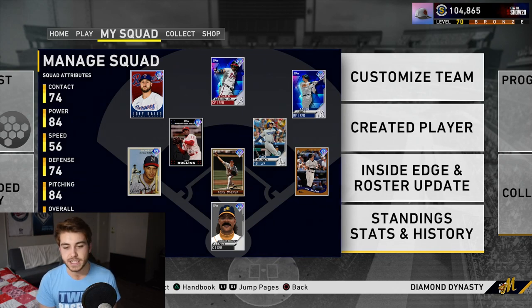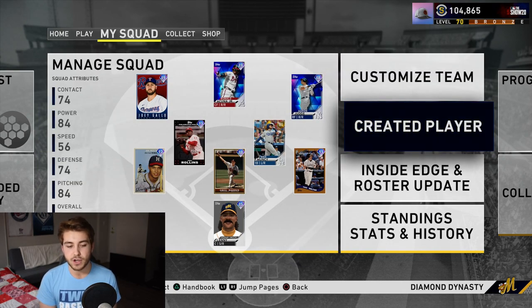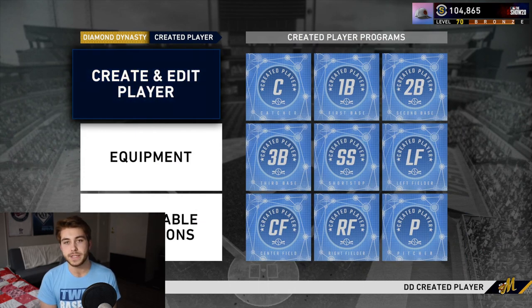Creative players are obviously very good for what reasons: you can build your own archetype, you can pick what position you want them, and you can choose your swing as a switch hitter. That is the most important thing of all. I will have another video strictly talking about some of the best swings that you can put with your creative player, but that's a whole other big topic.